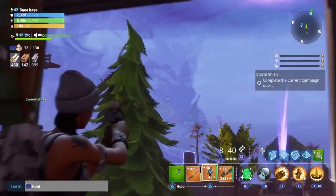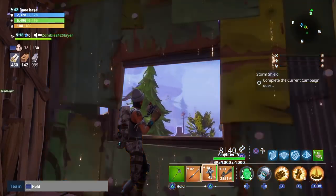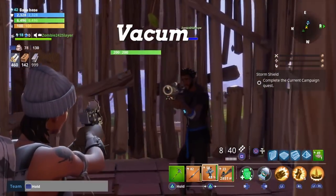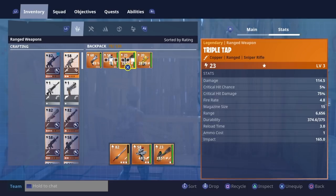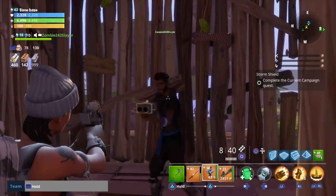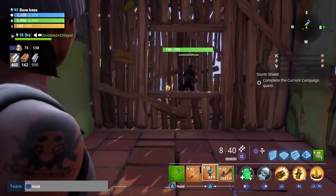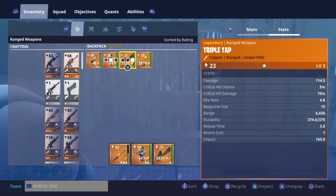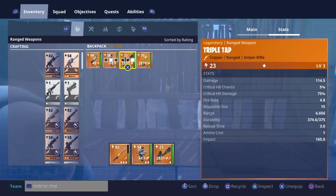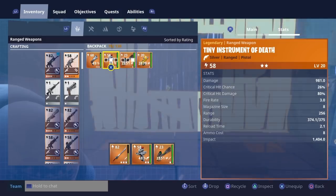I won't trade you that for the scar, but I'll trade you that for a legendary Vancomtube — whatever it is. What is it? The legendary Vancomtube. Anything else? I have this — it's level 20. I have this Thunderbolt. Sure, okay. You want the tiny instrument of death, what I just shot? Yeah. Okay.